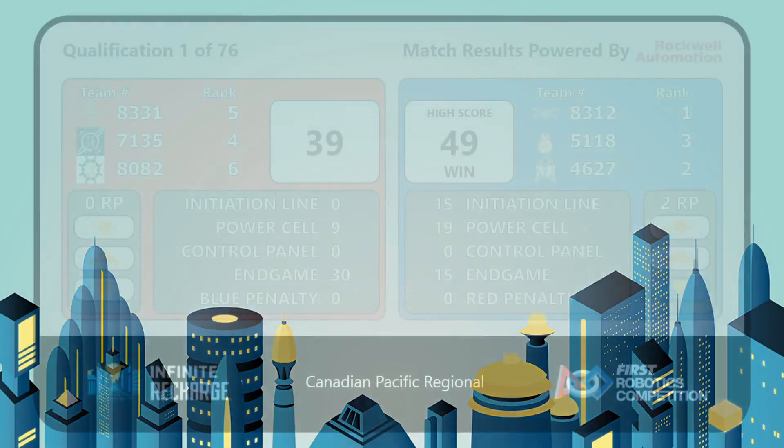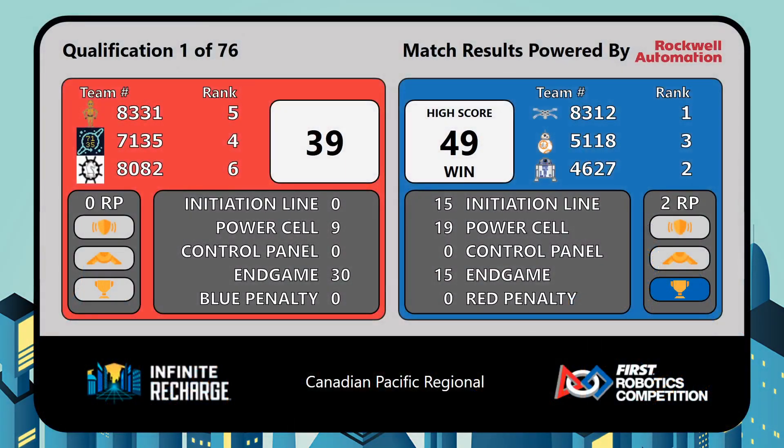It ends with a Blue Alliance victory — official score of 49 Blue to 39 Red. Each of those Blue Alliance teams will accrue two ranking points towards the leaderboard. They can get two ranking points for a win, one ranking point for a tie.